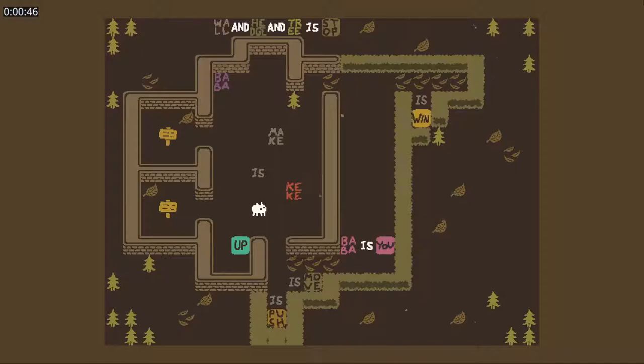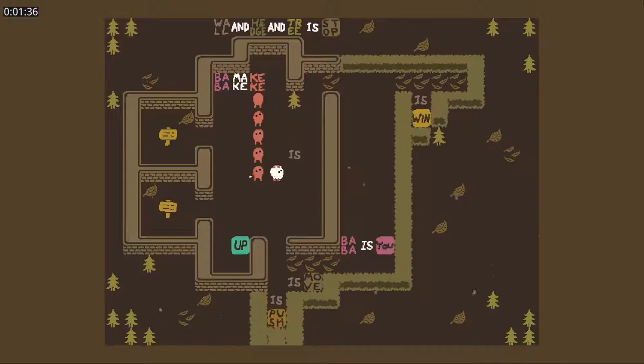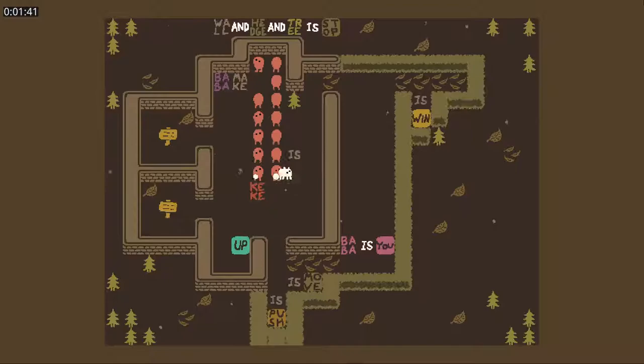Do we want foliage is push, so we can push these three foliages? No, I guess not. It's quite clear what we need to do — we need to push Baba is you up here so that we can push it over here and get Baba is win. We do Baba make Kiki. I want a bunch of them; there's no reason not to. Baba make Kiki. We got a few of them down here. That should be enough. Kiki is push. Kiki is move. And Kiki is up.